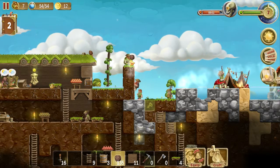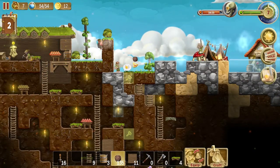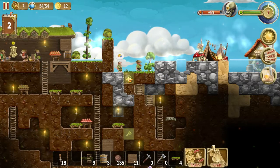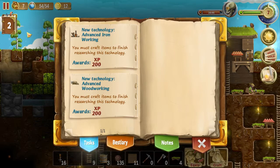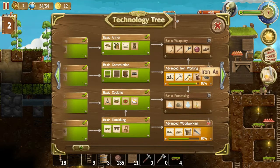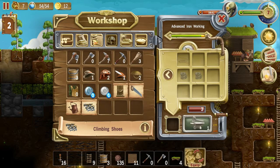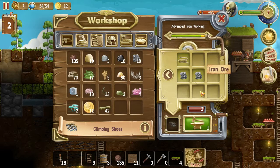Where is he going? Really though, where is he going? Weirdo. Alright, we're down to two tasks. Are these my last two? We need ironworking and woodworking. Advanced ironworking is almost complete. Let's build some climbing shoes. Climbing shoes — I need iron, iron, and rope. Do I have any rope left? Good, I do. Iron. Iron. Craft.